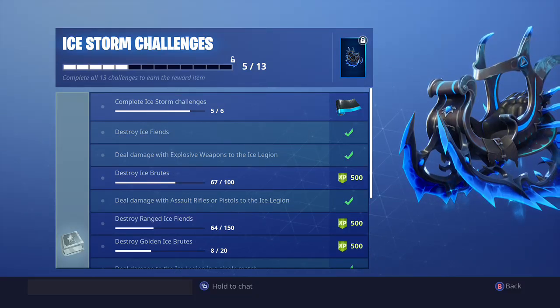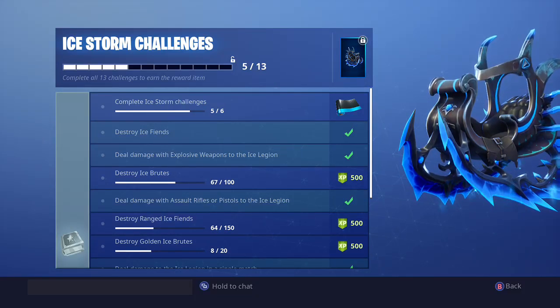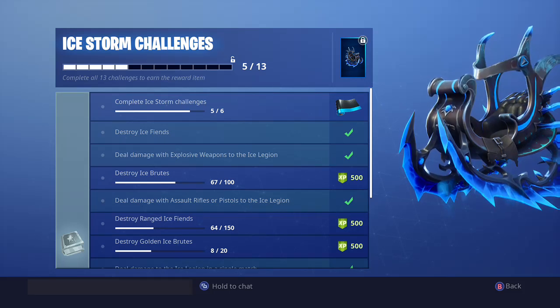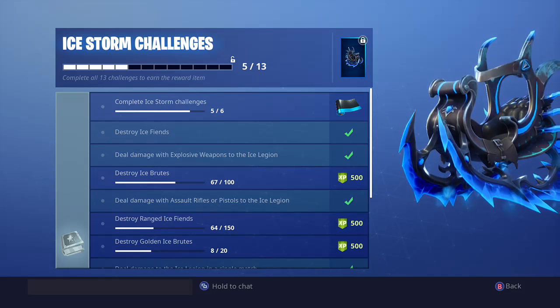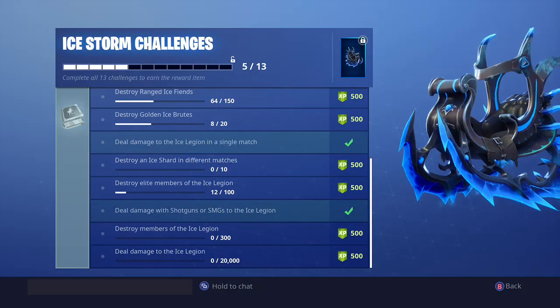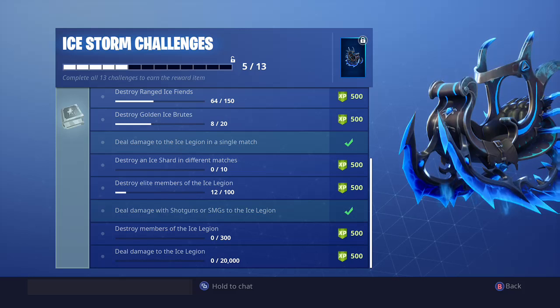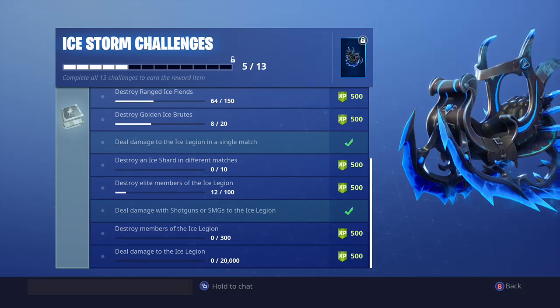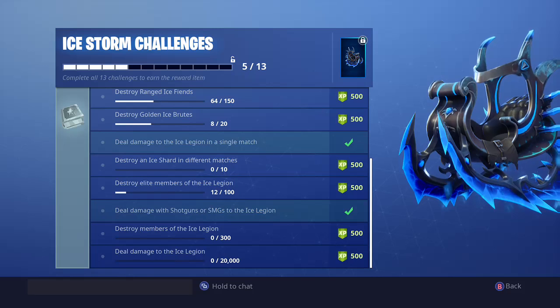We're back here on Fortnite as we're getting ready for the item shop reset. Thursdays and Saturdays we get brand new stuff. Before I get to that, let's go over some of the challenges that have been released. The last two Ice Storm challenges are finally out: destroy 300 members of the Ice Legion, and deal 20,000 damage to the Ice Legion. Epic forces you to grind, and grind hard.